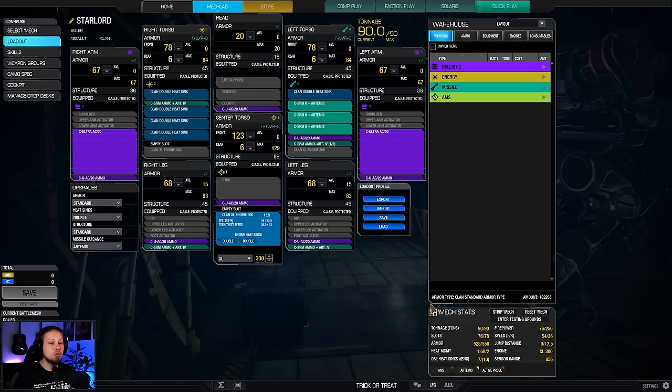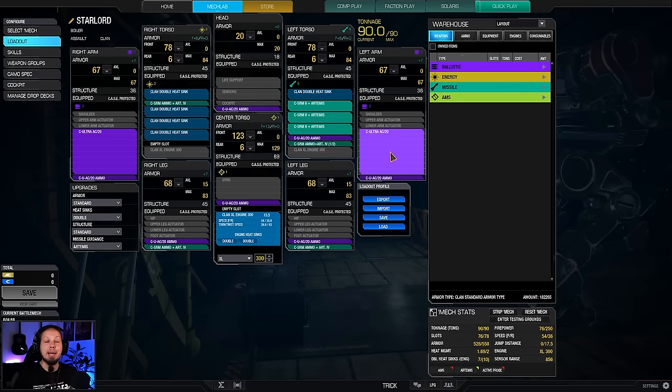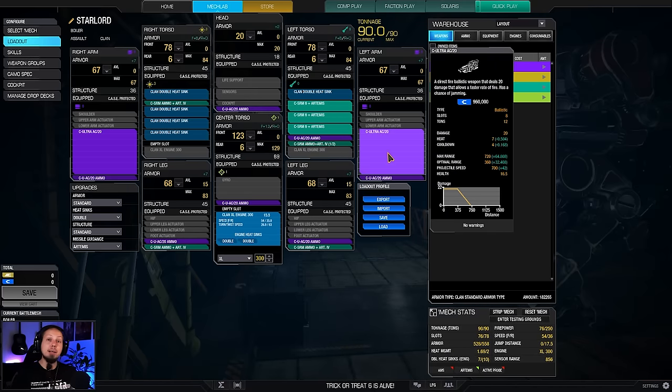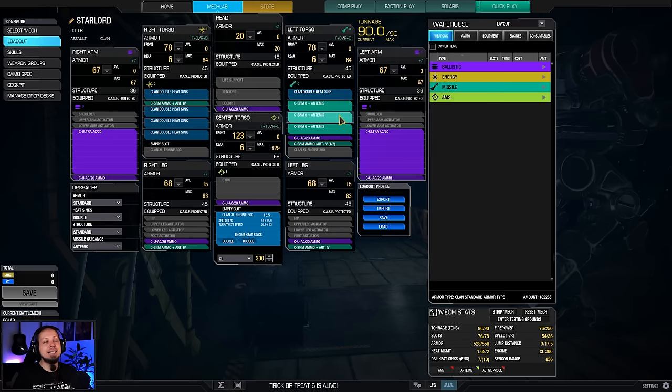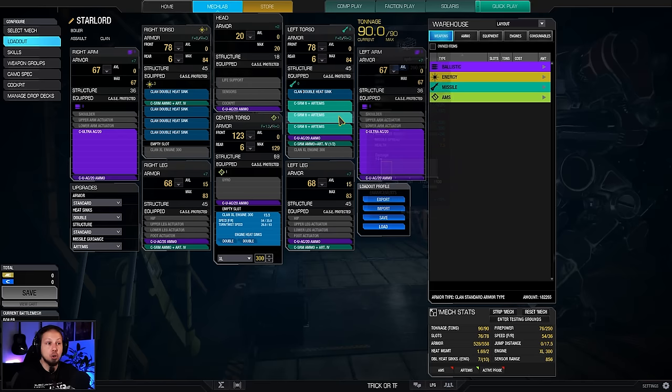The build consists of the two Ultra Auto Cannon 20s because we have an interesting quirk here. We have an Ultra Auto Cannon 20 HSL plus one quirk, which means we can shoot both of them at the same time, which means we are not generating ghost heat, which means we can just open up enemies and punch some big holes into them. The build is supplemented by three SRM6s with Artemis.